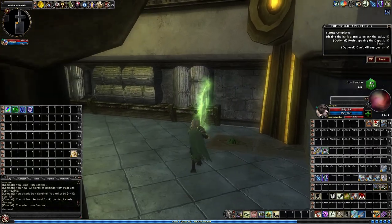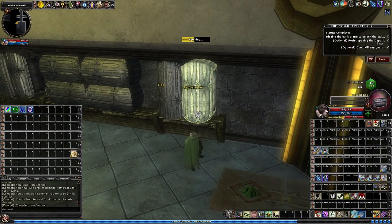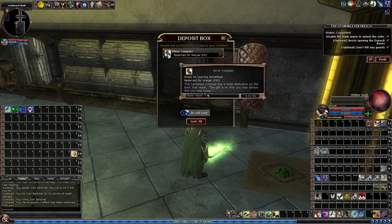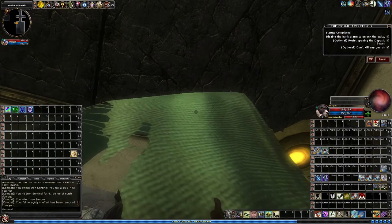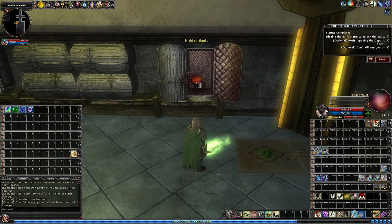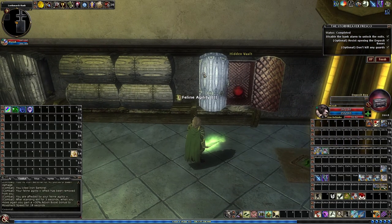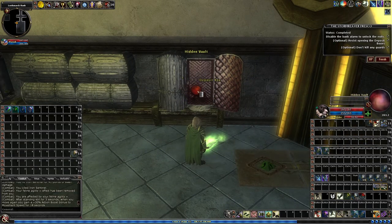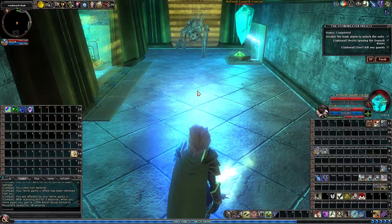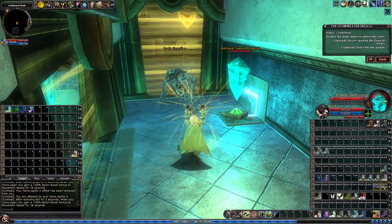There are 35 of these lock boxes and they're all full of junk. One of them has a portal — I got the portal on my first try out of 35! You can click on this portal and it will send you into another room. Since I've already completed the objective about not opening the lock boxes, I don't fail it, so I got the extra XP for it.